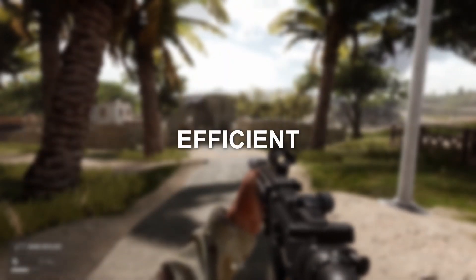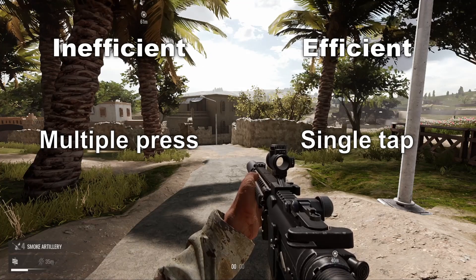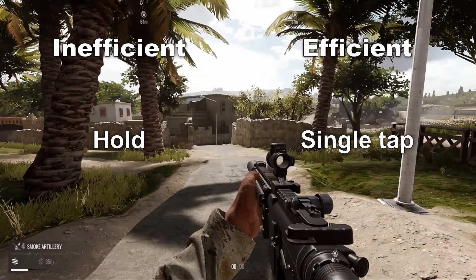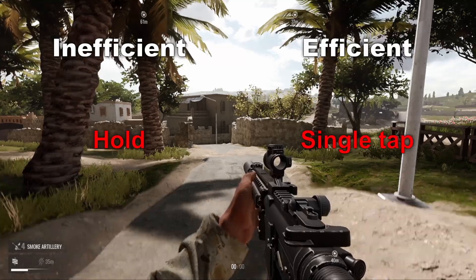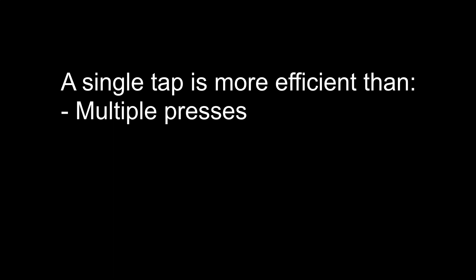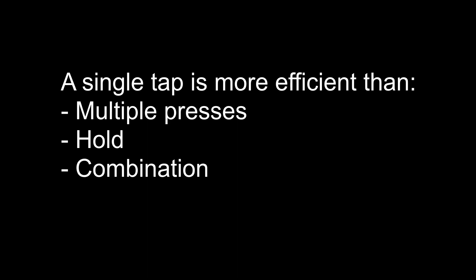Efficient: Players should be able to transition to a position with no wasted effort — that is, with one single quick tap of a button. This is objectively more efficient than requiring the player to press a button multiple times, or to hold it, or to press a combination or a sequence of buttons.